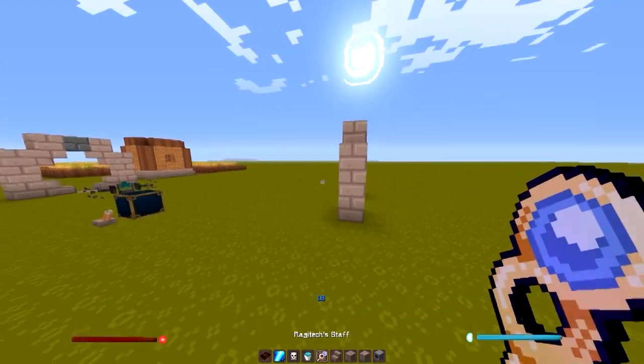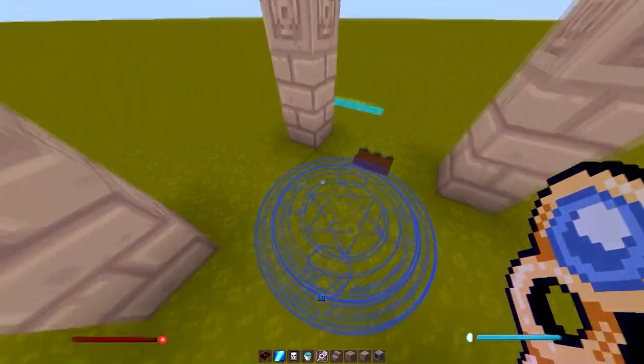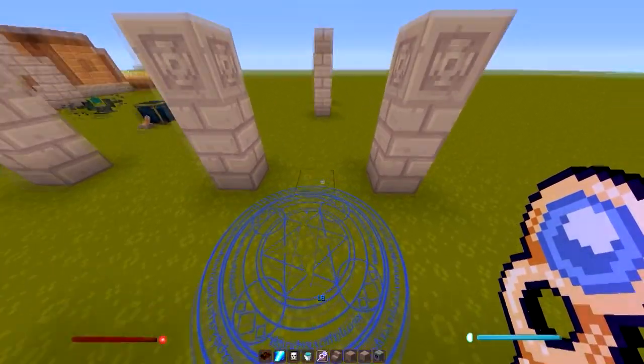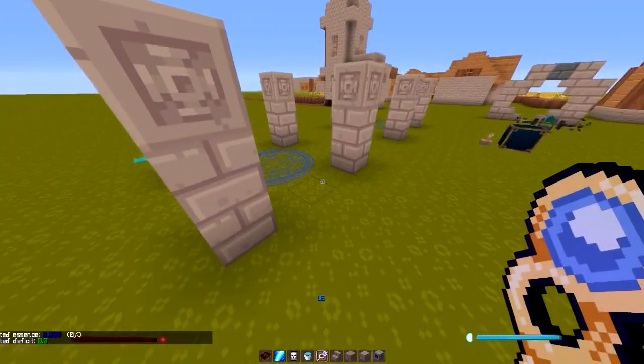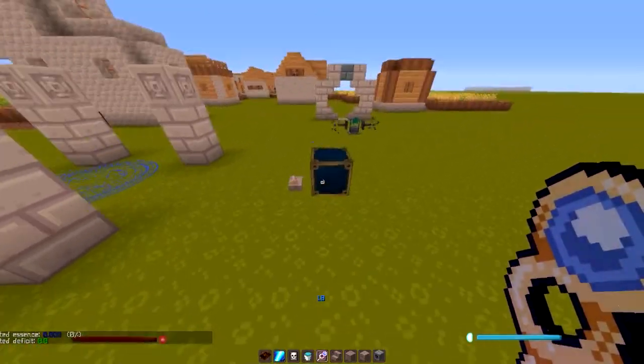Our portal appears to be more than ten blocks away from our Nexus, meaning it will not gather energy. If you right-click on it, it should have no energy in it. You want to build your portal as close to your Nexus as possible, but if you cannot do that, you'll need to set up some type of energy extension system like I have here.